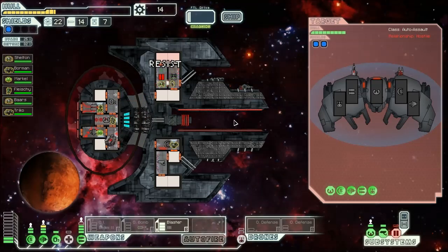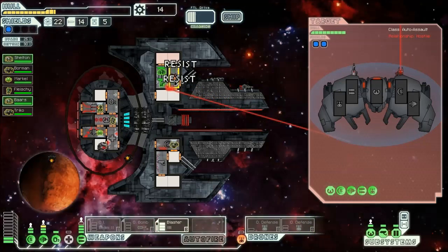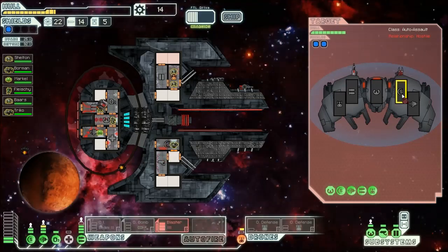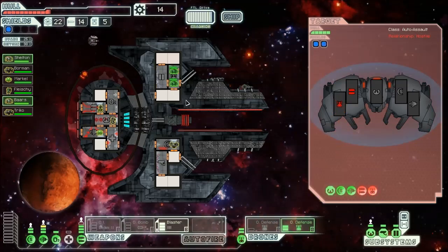At least we resisted the damage. We lost a drone part — that's honestly the least of our worries. The 40% resist is proving its worth — I love it! Fix that, and fire our Blaster Mark 3 on the weapons because I want that mini beam offline. They hit me in the drone control again. But so far I actually haven't taken any damage during this fight. I've breached most of their systems and damaged pretty much all of them, so he should be good now.